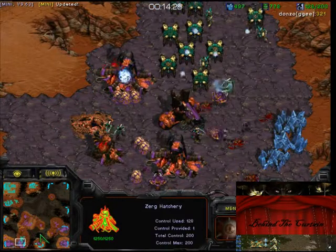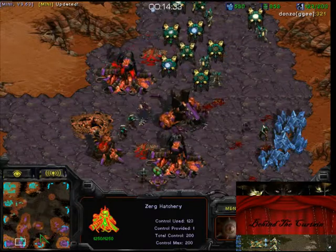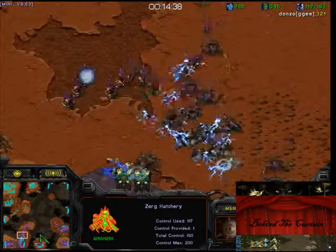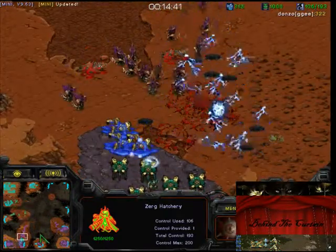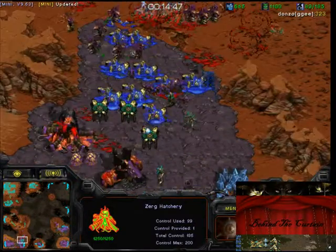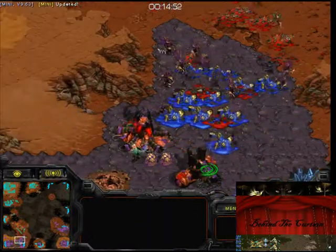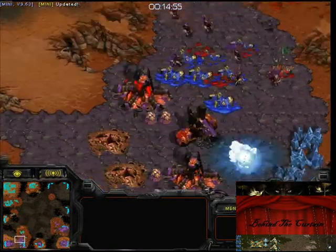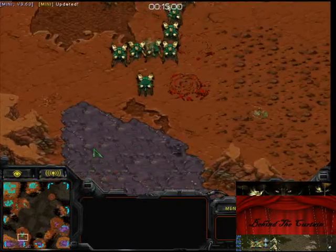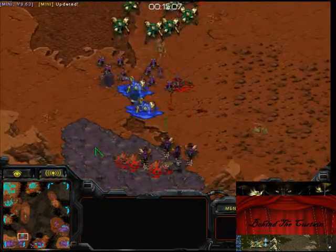I think he made a mistake by sending his army to the other side, because I could get away with all the Storms. That's the only reason I could do so much damage. So even though you did lose your army, does taking out that many Lurkers count as making something happen? Yeah, because I took his army down and most of his Hive tech units.